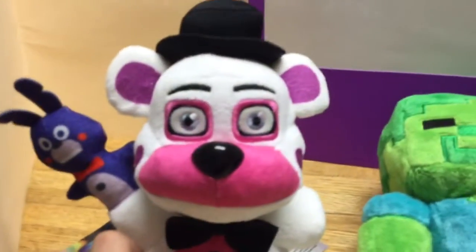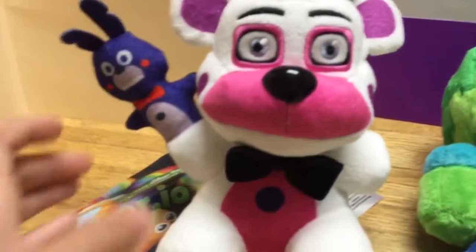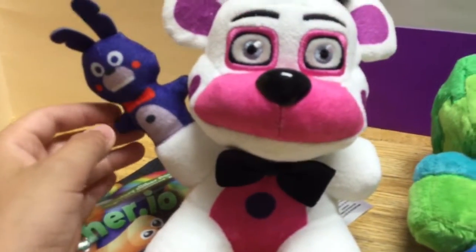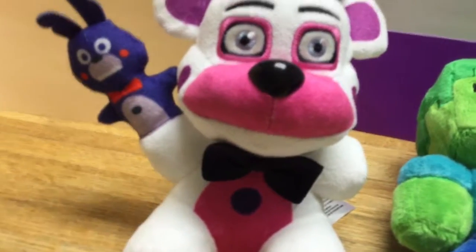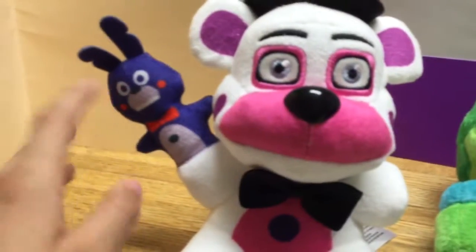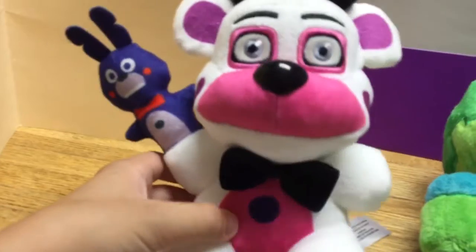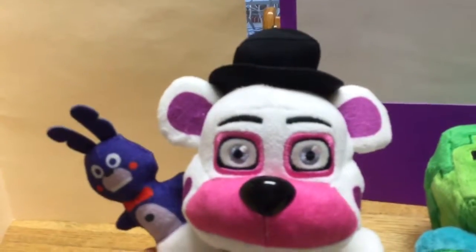This is Funtime Freddy from Funko's new Sister Location line. Something I really didn't expect them to do is give him a Bonbon puppet. GameStop will also soon be releasing a bigger plush of just the Bonbon. A lot of these Sister Location plushies are kind of lower quality — for instance, Toy Freddy has this stripe and there's this weird thing at the back, and now everything is printed instead of sewn on.